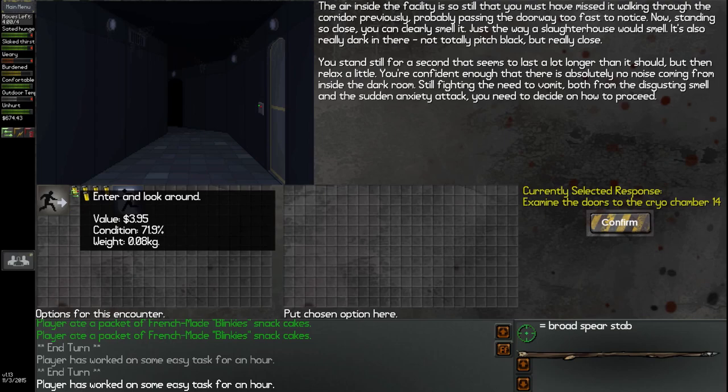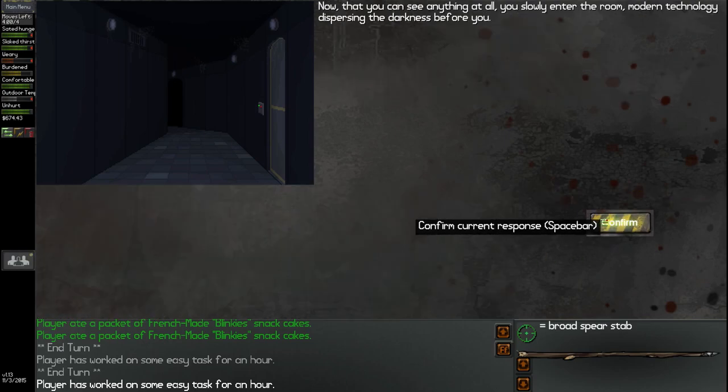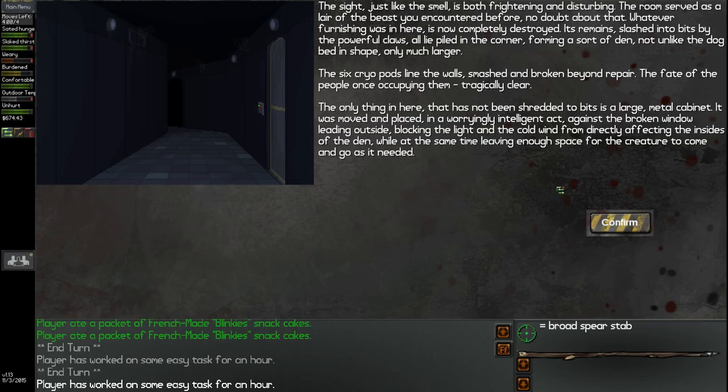We could go in blindly, or we could use some lighting. Obviously we'll use lighting to see what's happening before we just walk in, especially with the smell of blood and flesh. Now that you can see, you slowly enter the room, modern technology dispersing the darkness before you. The sight, just like the smell, is both frightening and disturbing. The room served as a lair of the beast you encountered before — no doubt about that. Whatever furnishing was in here is completely destroyed, slashed into bits by powerful claws, all piled in a corner forming a sort of den. The six cryopods lining the walls are smashed and broken beyond repair. The fate of the people once occupying them — tragically clear.